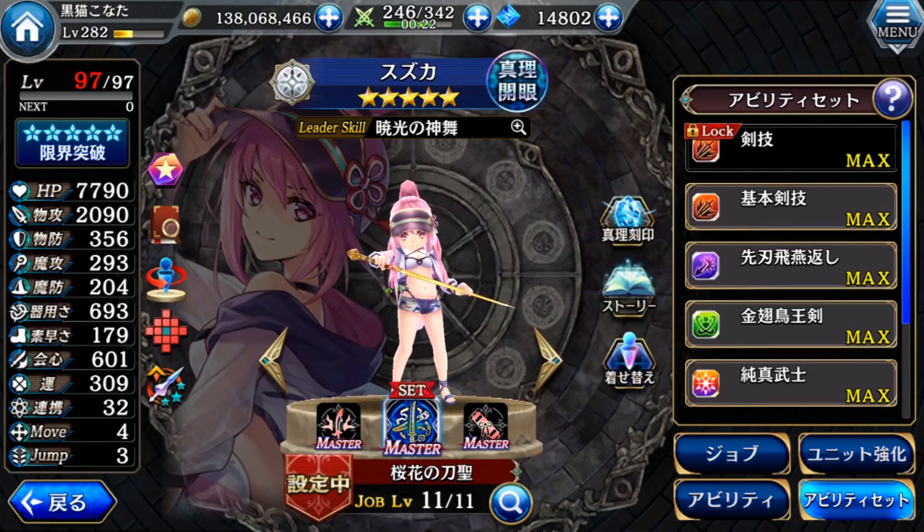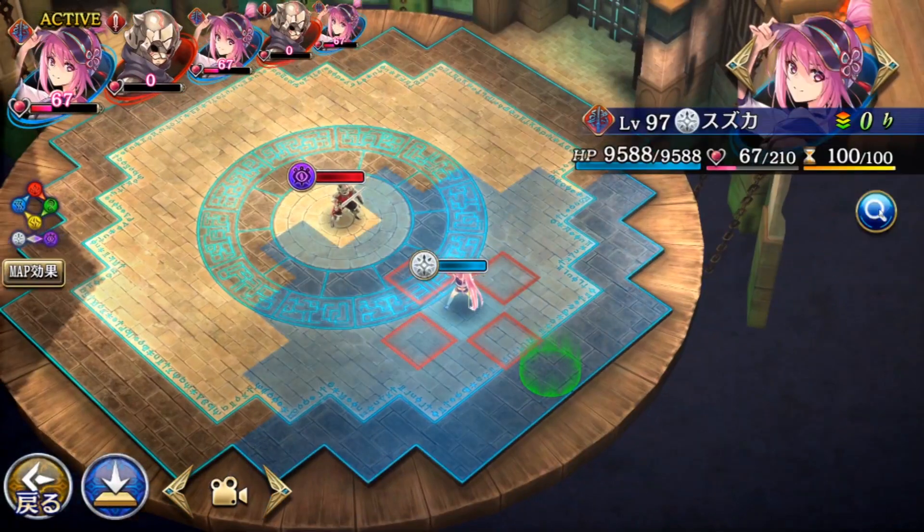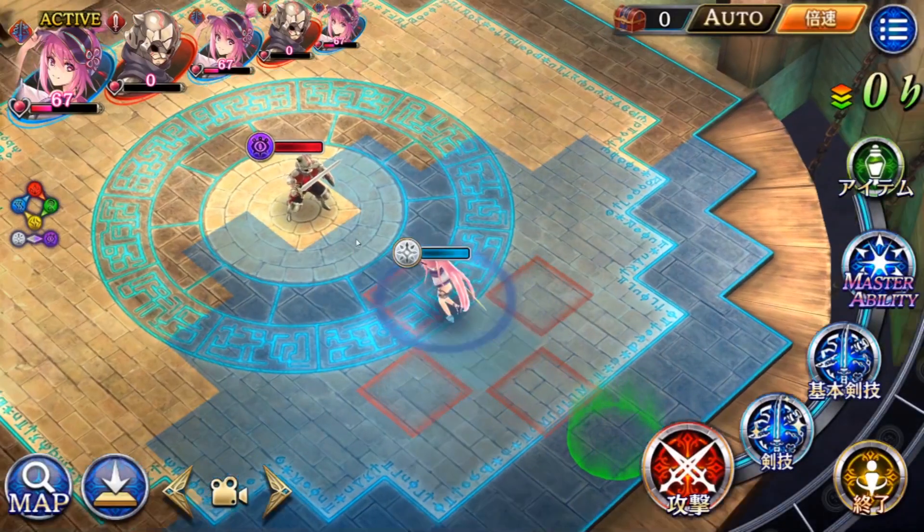Now I'm going to try out at the training arena and see how much damage all her skills do, with buffs and debuffs applied. Let's check her status first — the HP is okay, the physical attack is super high, the dex is not bad, and the speed is okay.